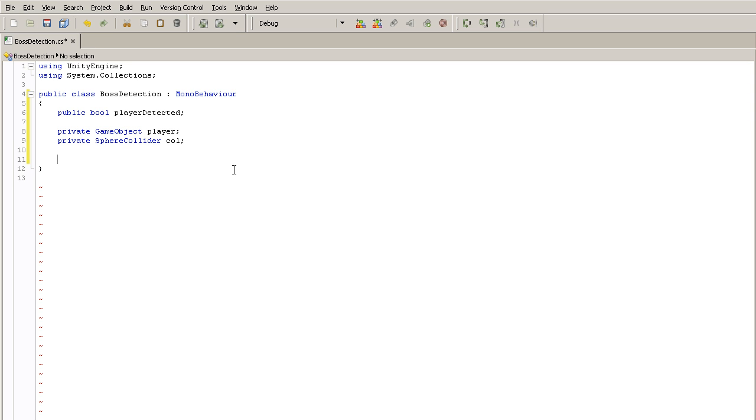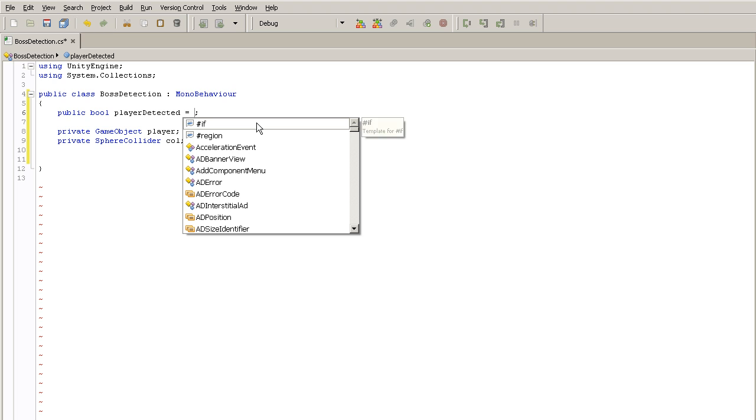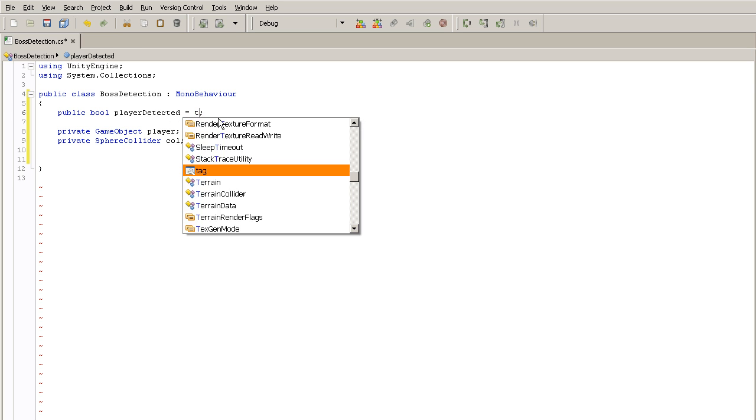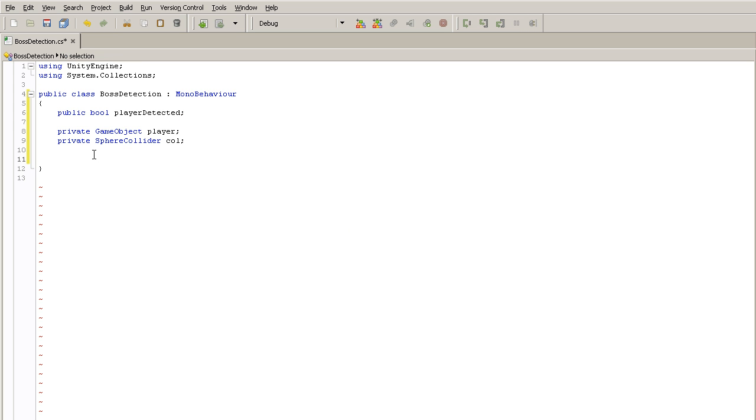Now let's create the Awake function. In Awake I like to initialize my variables. The playerDetected variable doesn't need initialization since its default state is false, so I'll leave it as-is. But I will initialize the player and the collider variables. You could initialize inline with an equals sign, but I prefer to do it in the Awake function to keep things clean.